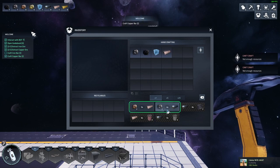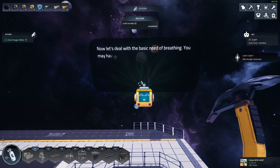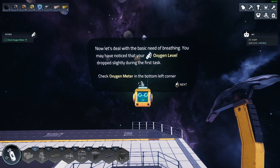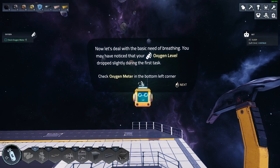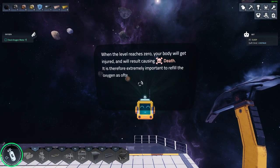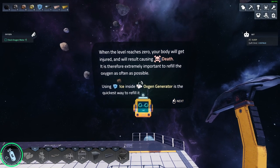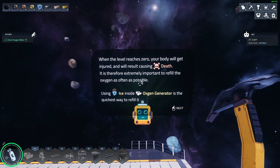Now let's deal with the basic need of oxygen. You may have noticed that your oxygen level dropped slightly during the first test. Check the oxygen meter in the bottom left corner. When the level reaches zero your body will get injured, resulting in death. It is extremely important to fill the oxygen as often as possible.